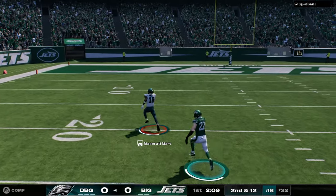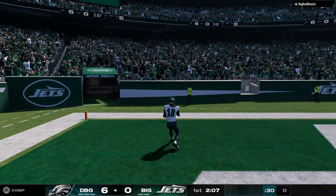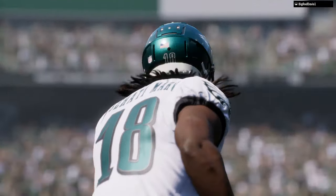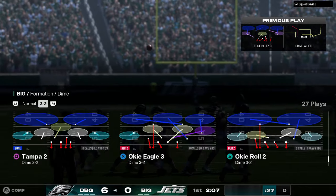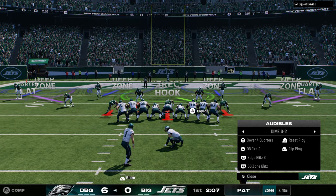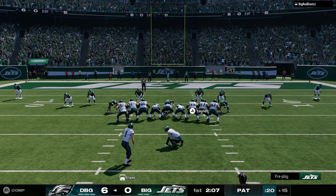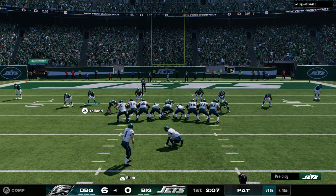Everything is still open offensively — look at that deep half, just swat nothing, and it gets a nice little one-play score. So the big things you need to know about this game: number one, seam streaks. If you don't have a seam streak on the field on pretty much every play, I feel like you're doing your offense a disservice.